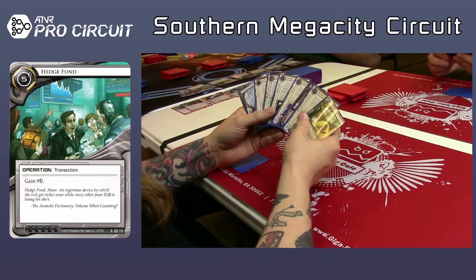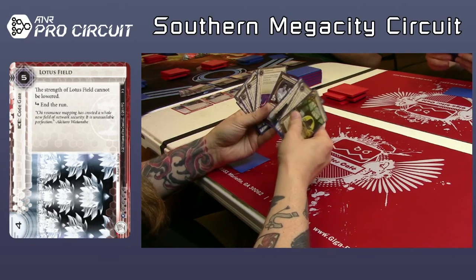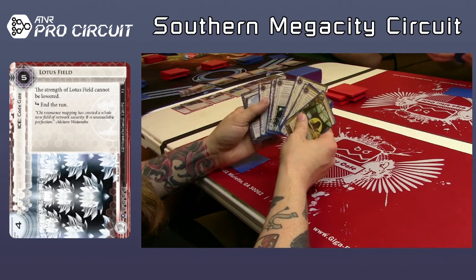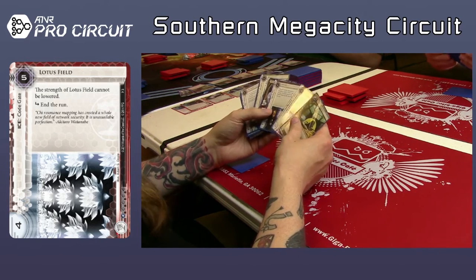Accelerated Beta Test is pretty decent. Gillihan's looks really good — I think that's a genetic resequencing. Actually, that is a Gillihan's. Yeah, I think that would be an awesome pick. Pop-Up is really good, too.